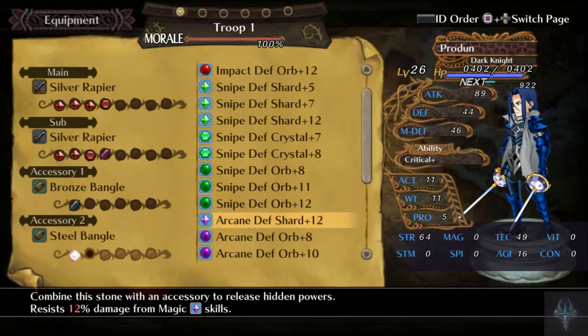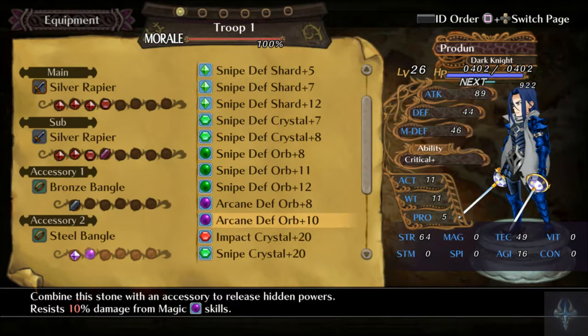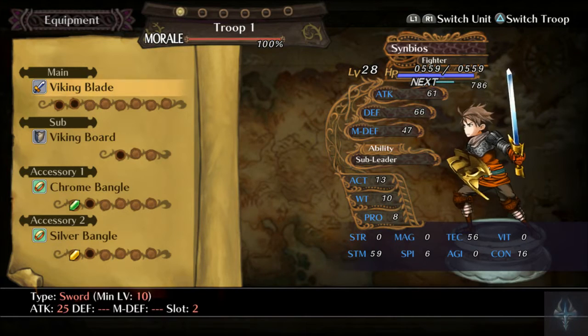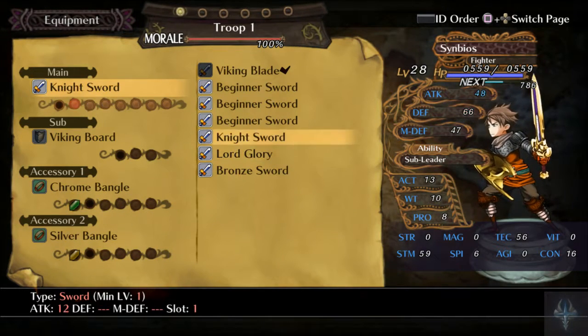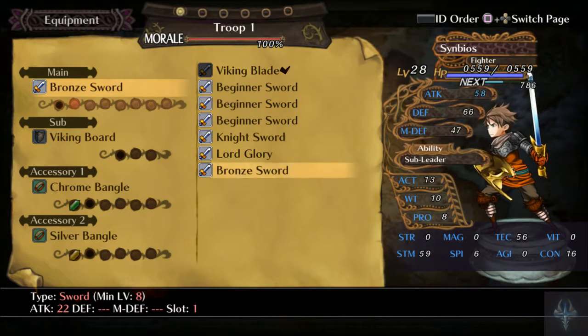And let's go with Arcane Defense, because magic seems to be a thing for him. So like, we've got the Viking Blade — it only increases defense and only lowers my attack from 61 to 40. No. That's not happening.